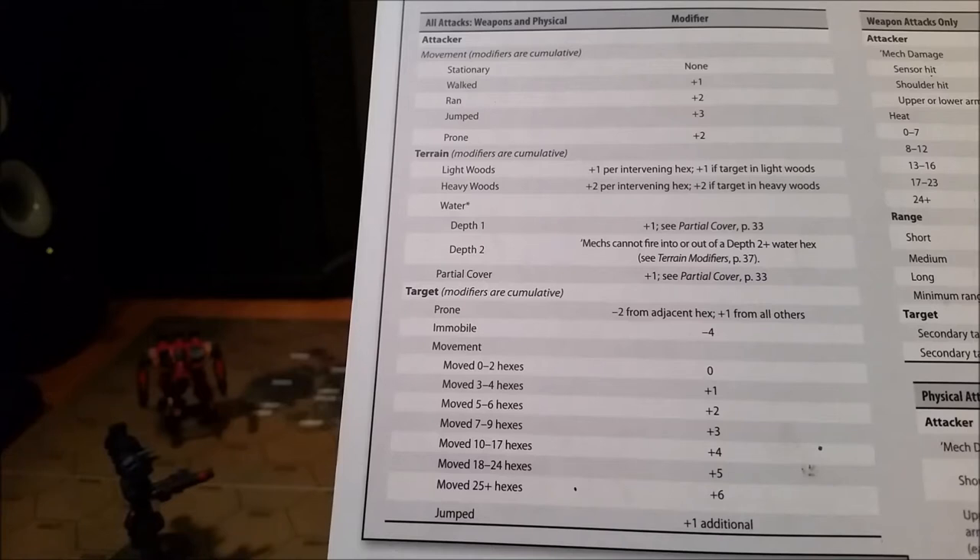As you're shooting at your target, your target may be doing different things. If your target is just prone and you are in the hex right next to it, because that target is laying on the ground it can't really do much to dodge any shots — all you have to do is aim and shoot, so you get a minus two, making it easier to hit. If you're further away, two, three, four hexes or even further, there's going to be microterrain — small hills that could catch your rounds. So it's going to be a plus one, because there's a smaller target laying on the ground.